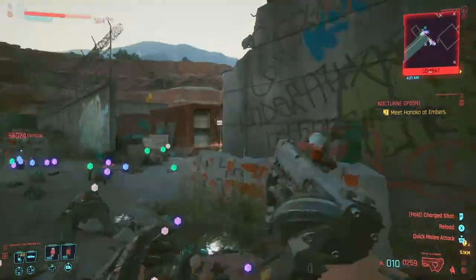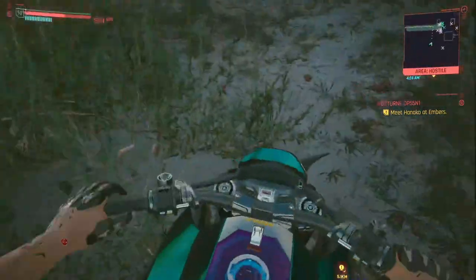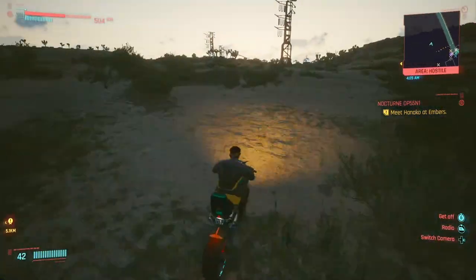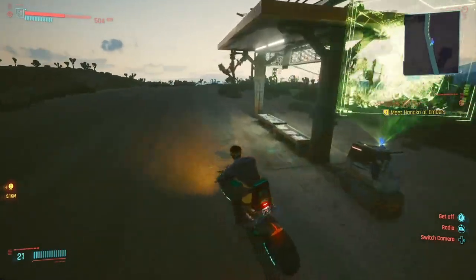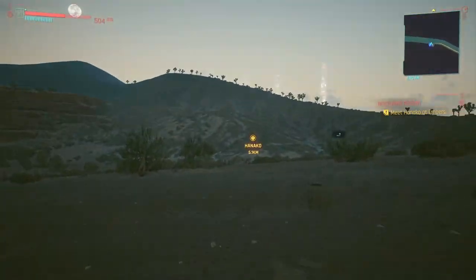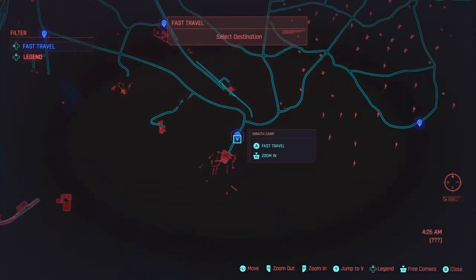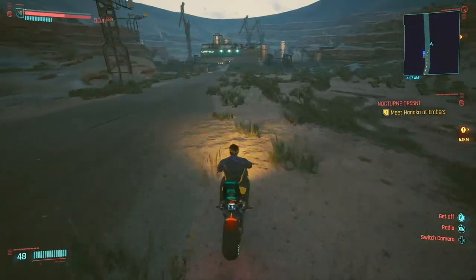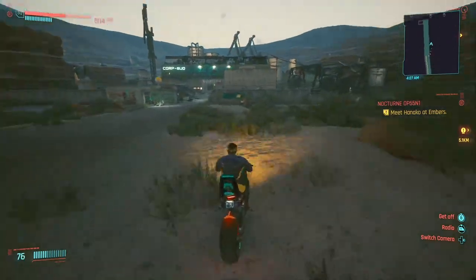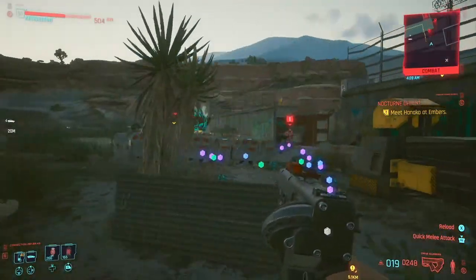Once you've cleared the enemies and you're no longer in combat, use the bike to return to the fast travel station and fast travel back to the same station. This should refresh all enemies in the camp without any loading screens, and you won't even have to resummon your bike, so you can quickly get back to the enemies. Just rinse and repeat this cycle to stack up the XP. You can get anywhere from 2,000 to 16,000 XP for the engineering tree each cycle and the cycle takes about 2 minutes or less.